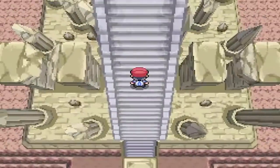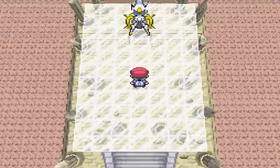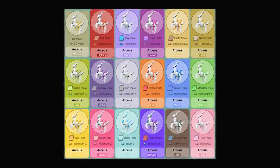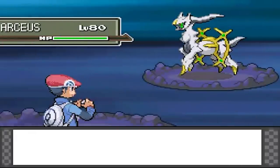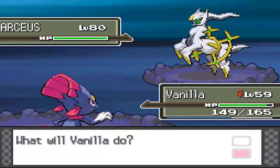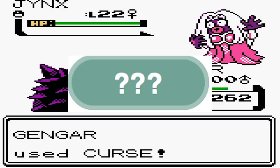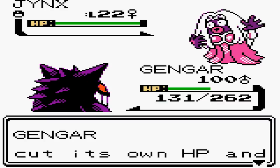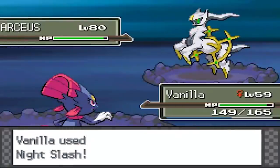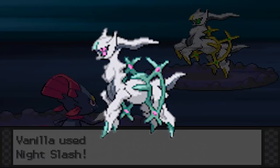Kicking off this list, we have Mystery Type Arceus. Arceus has the ability to be any one of the 18 types based on the type of plate it's holding, giving it 18 different forms where its body changes colors accordingly. However, when Arceus was introduced, there was a 19th form present in the data of Diamond and Pearl that was never used officially — a form representing the mystery type. The mystery type was a stand-in type symbolized by three question marks, attributed only to the move Curse, with no type effectiveness or resistance. It was removed from the games by Gen 5, but Arceus still received a mystery type form whose sprite can be found within the Gen 4 game data.